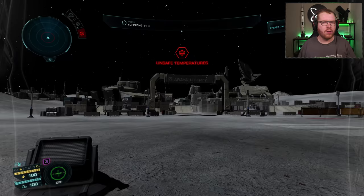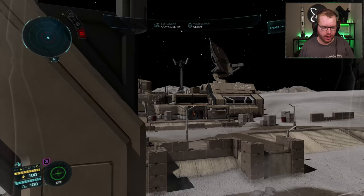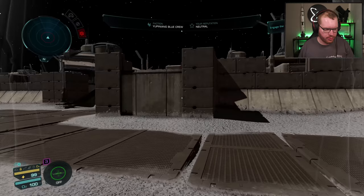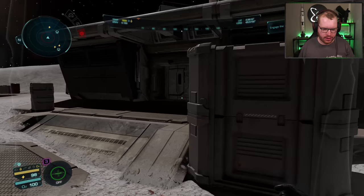Once you arrive at the base, get out in your Maverick suit as you will need the arc cutter. Be careful when you approach the base, as NPCs can spawn and they will most likely be hostile. So it's a good idea to approach with a little caution and see if there's anybody around. In this case the base is empty, which is perfect, so we can just go ahead and head into the power plant.